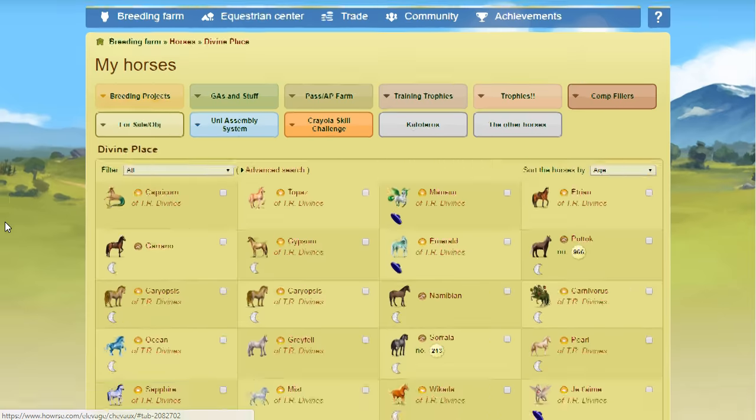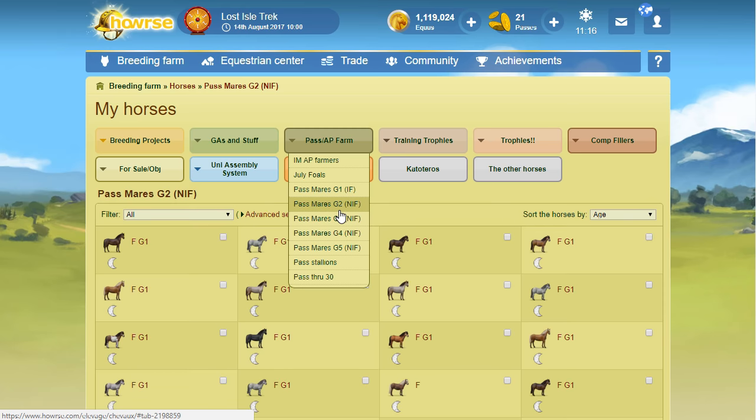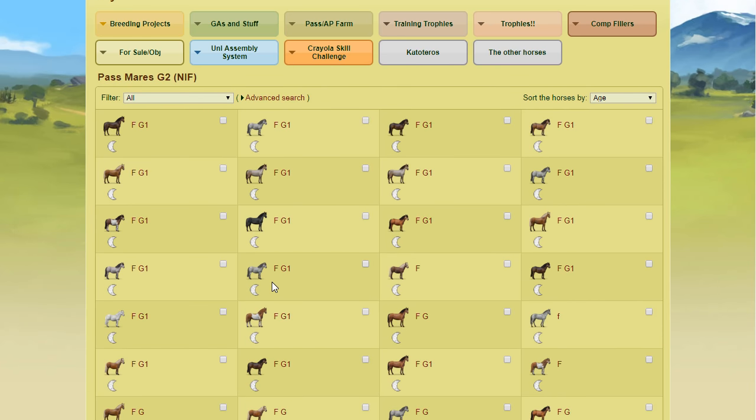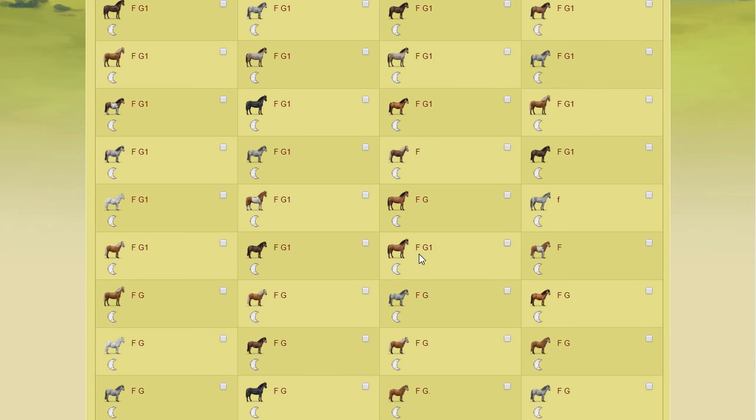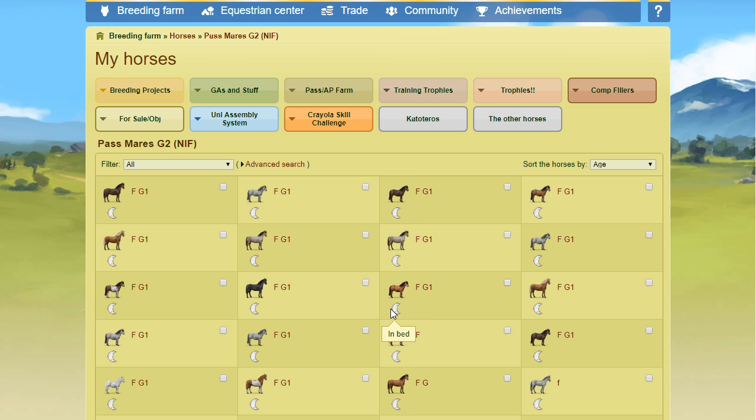My divines also find aging points when I care for them. But my pass horses are the big deal — I have over a hundred, probably a couple hundred, and they're likely the majority of the three to four hundred horses I work daily. They pull double duty: they'll eventually become pass horses, and they have a chance of finding aging points every day. Pass horses earn me equus from lessons and can find aging points — they're not a waste of money. My pass horses have genuinely helped me build up my aging point stockpile.